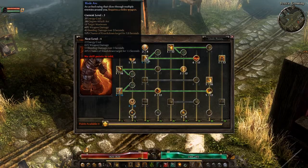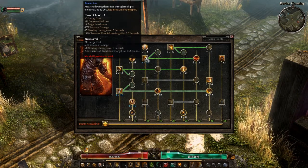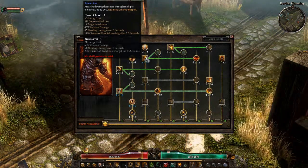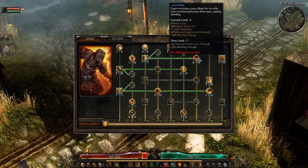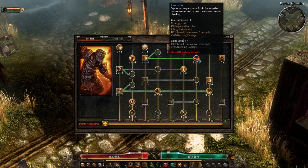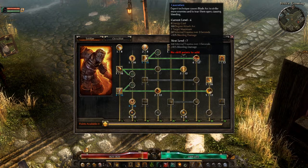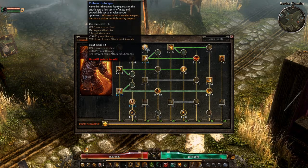I have two points into Blade Arc — 12 target maximum, which is amazing. With a large pack of mobs I'm hitting 12 targets with all the bleed damage plus additional bleed from my other skills. Six points into the Blade Arc modifier gives 147 additional trauma damage and 35% bleeding damage over 3 seconds — I love that.